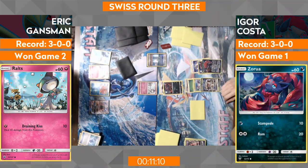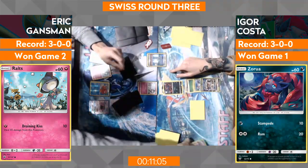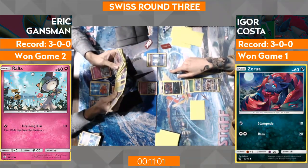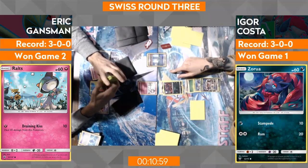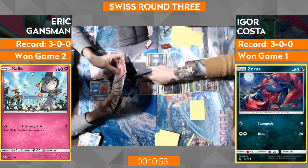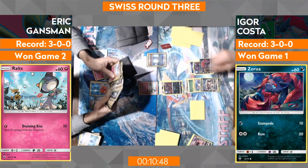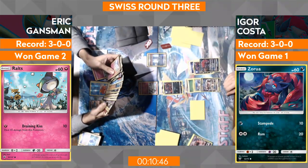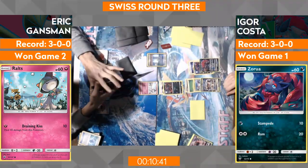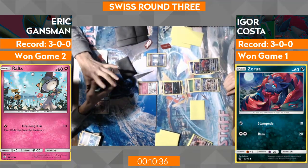If Eric can get a Gardevoir and start doing some serious damage, this game could very well end up in his favor. It looks like Eric is playing an Evo Soda. Did he just bench that Ralts? They're correcting it — yeah, because he just benched a Ralts, so he can't evolve the one down. The way it works is that one was just played. The cool thing is that the deck is private knowledge, so he does not have to evolve if he doesn't want to. He's just going to go for the Octillery. Because I know he has the Rare Candy, Gardevoir, and hand — I think he probably wants to go for that.